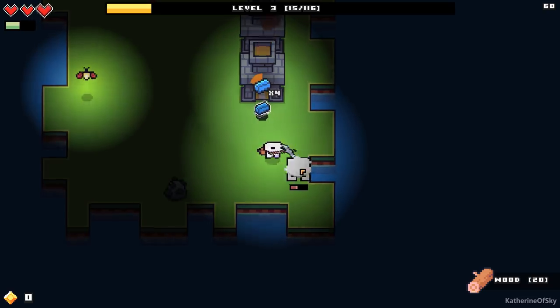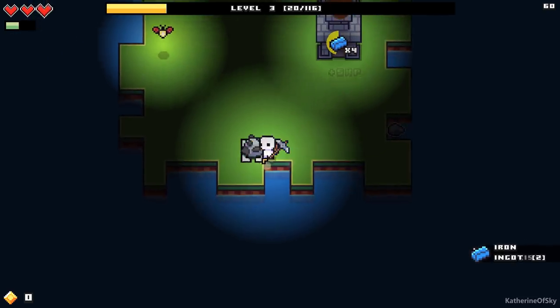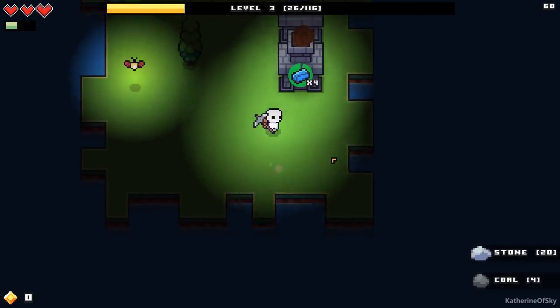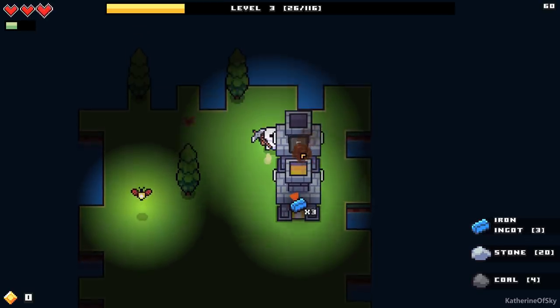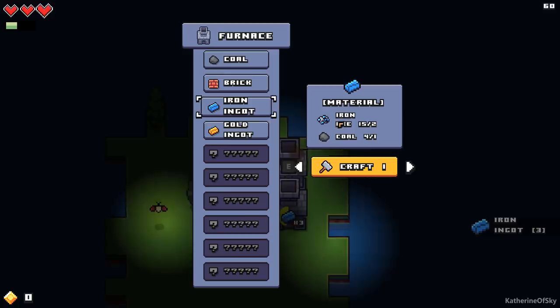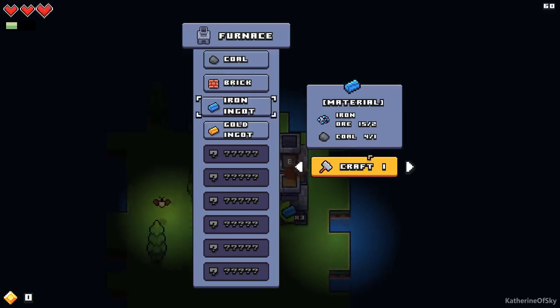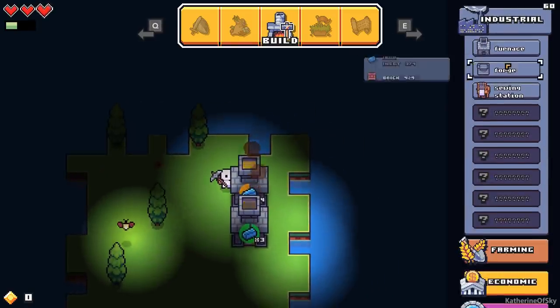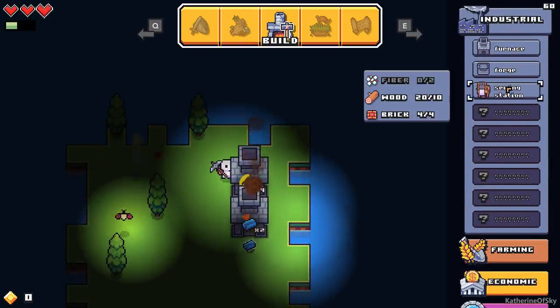Let's get this iron out. Coal — happy days are here again. I think the recipes have changed as well. I could have sworn it was like one-to-one iron to bars, but now it's two-to-one: two ore per bar. Let's make all these and find out how much we need for the forge. We need ingots, and then the sewing station will need some fiber. Bridges are four wood a piece.